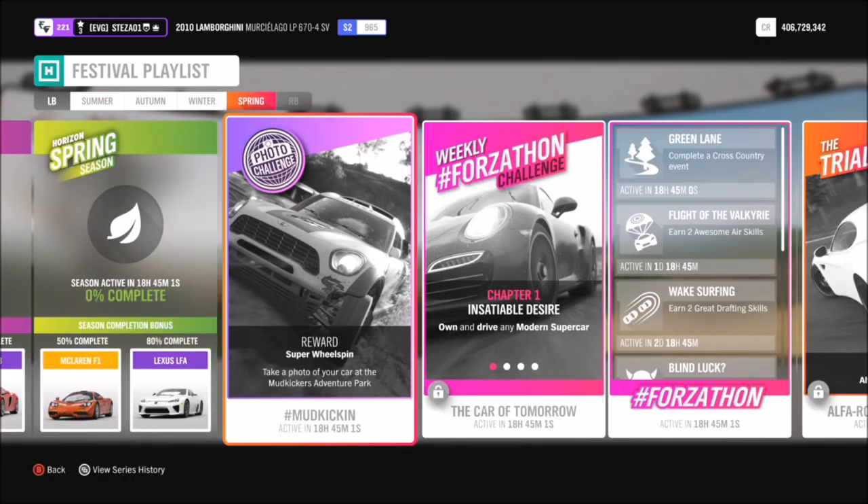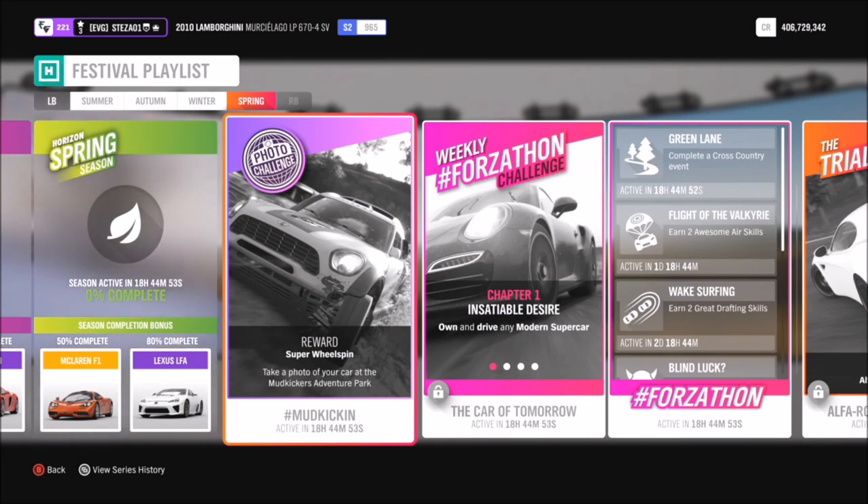Hello and welcome back to everything gaming, and today you join me for another photo challenge guide. We are on week 60's one called 'Mud Kicking', which wants you to take a photo of your car at the mud kickers adventure park.